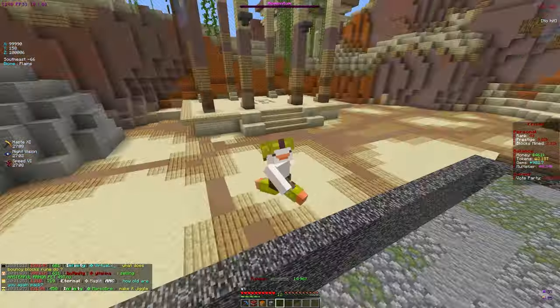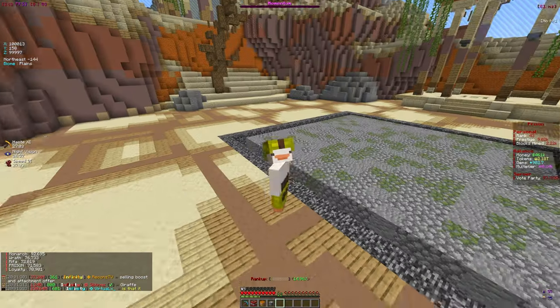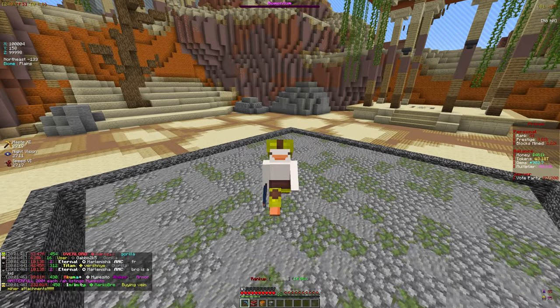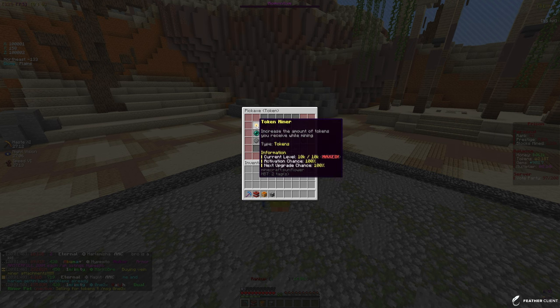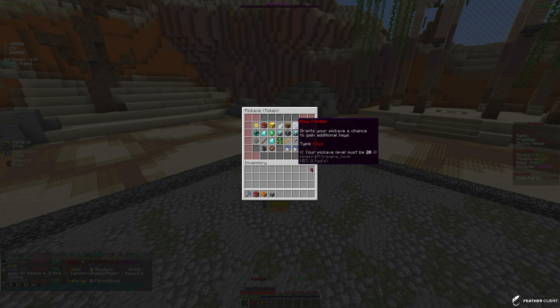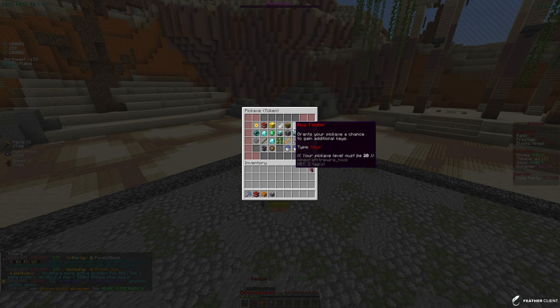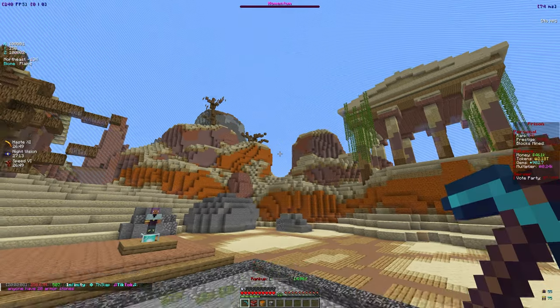Welcome back to another video on Akuma MC Prisons. In this video we're going to be trying to level up our pickaxe a ton. For the token enchants we have maxed out token miner, gold mine, bolt, and other low-level enchants, except for jackhammer. We still need to level up our pickaxe for enchants like key finder, HP finder, and token merchant. Our main goal is to get to level 30.